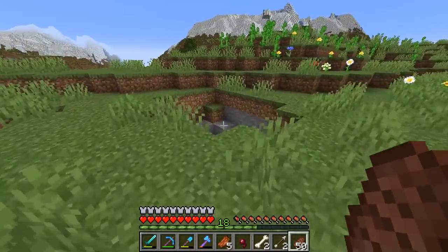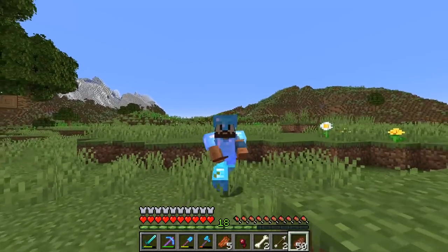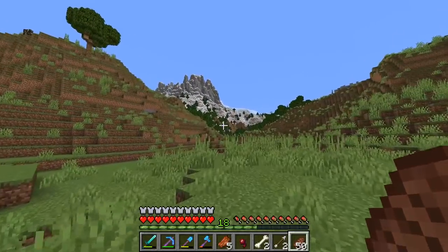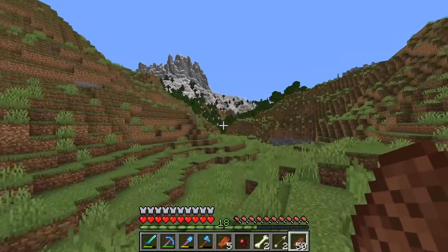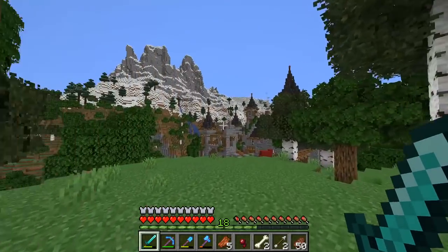We'll probably start with filling in these big holes, then we can start planning out where some fields are going to go, and once we've done that we can start planning out where the buildings are going to go as well. I think I definitely want to get a couple of houses in there, probably a windmill, and maybe a granary as well. We'll see how we get on today though - I'm going to go grab some resources so that we can actually get started.